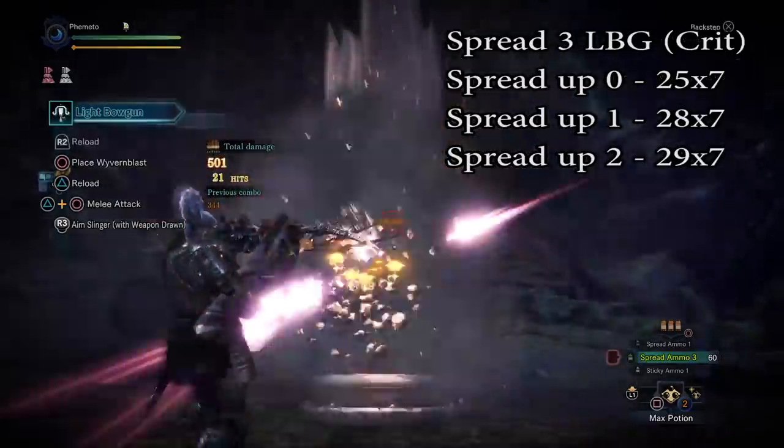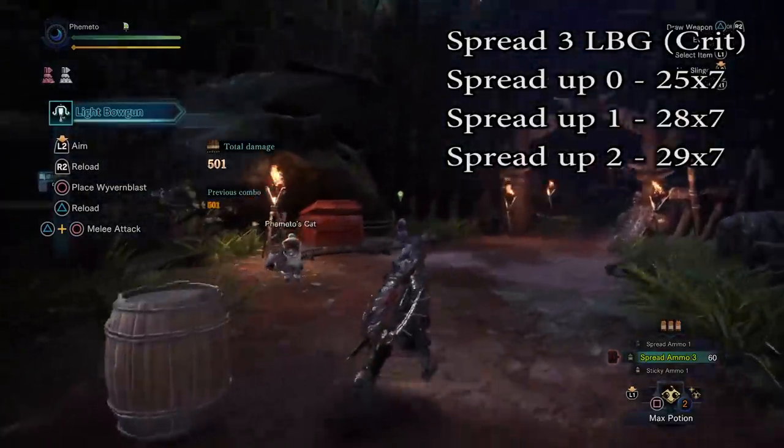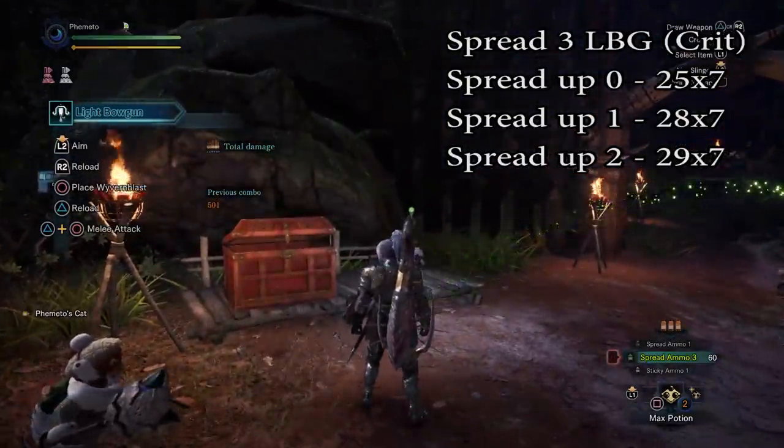Spread Up also affects 1000 Dragons for bows, so if you really want to push that attack up, I'd just run 2 instead and get rid of one of the 4-shot decorations.